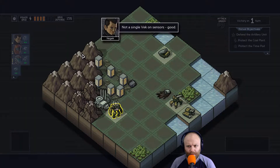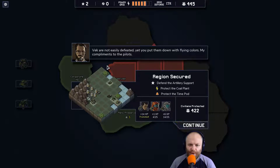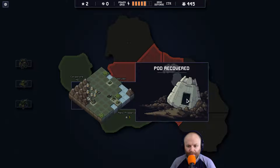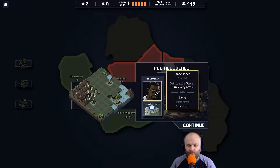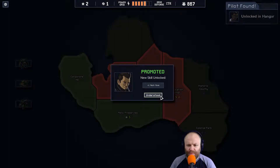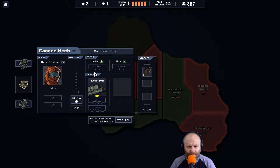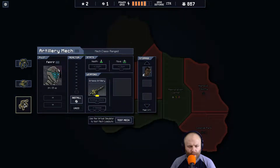Not a single VEC on sensors. We got all the bonuses on that one and he got promoted — what does that mean? Oh, we get to open the pod. Pod contents: we got Isaac Jones, gained one extra reset turn every battle. What's a reset turn — like undo everything you just did? Reactor cores are used to upgrade your mechs. New skill unlocked: plus one mech move. You just got a new pilot — you can assign them in the upgrade screen. So right now it's this guy. That's gain one reset turn.